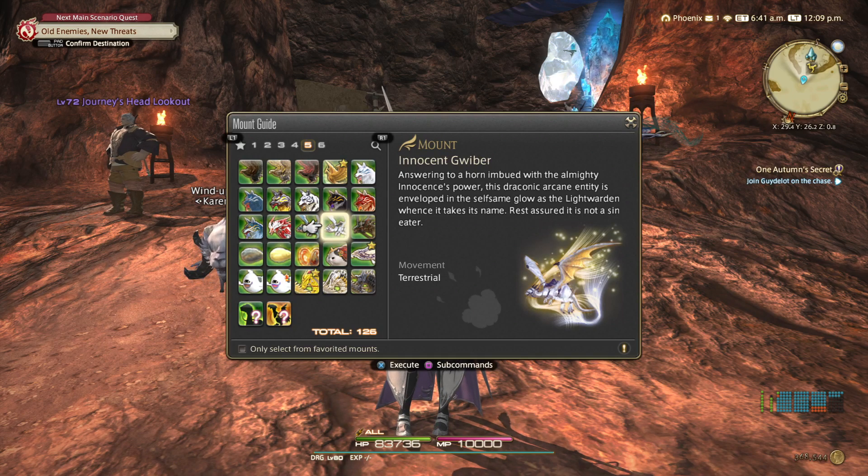Answering to a horn imbued of the almighty Innocent's power, this draconic archite entity is enveloped in the self-same glow as the Light Warden whence it takes its name. Rest assured, it is not a Sin Eater.